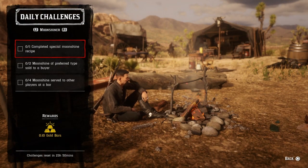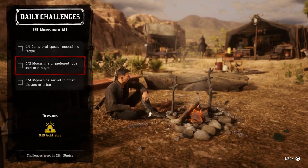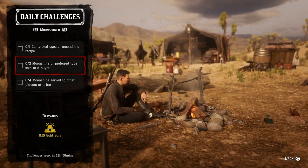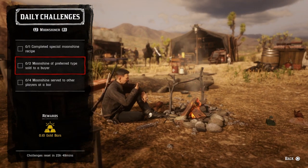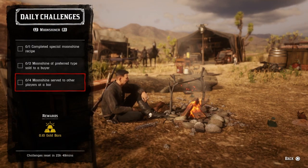Once Marcel finishes, that challenge will be completed. For two moonshine preferred to sell to a buyer, that means you can sell to anybody — with the exception of Bernie Higgins, if you sell to Bernie Higgins it won't count. Just sell two to anybody and that challenge will be completed.